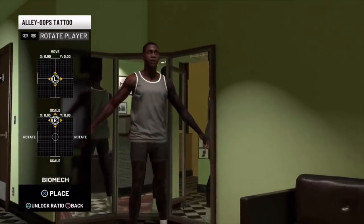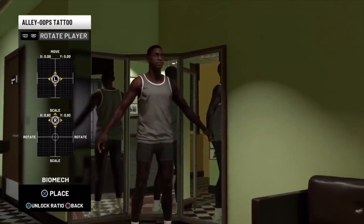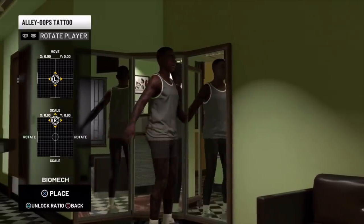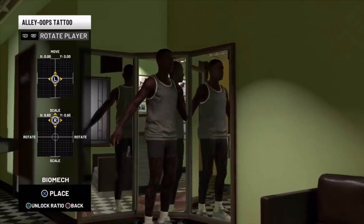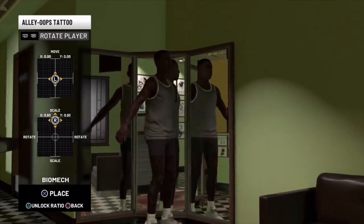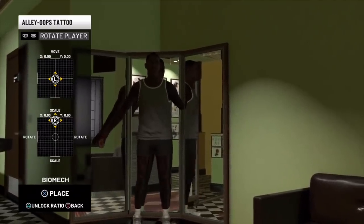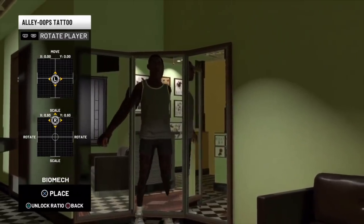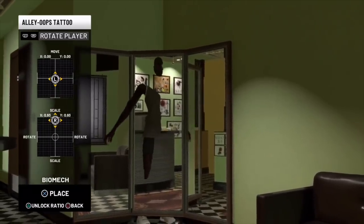This glitch works for Xbox One, Nintendo Switch, and PC. We're almost inside the middle of the mirror now — our arm is already through it. All we've got to do is keep moving left to right to go through the mirror. Once you go through the mirror it's going to kick you out of the tattoo shop, and that's how you know it's working.